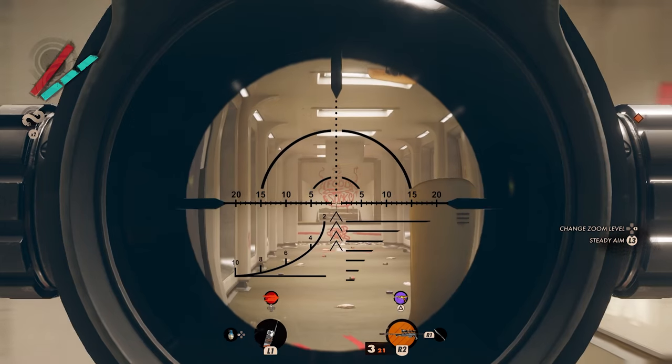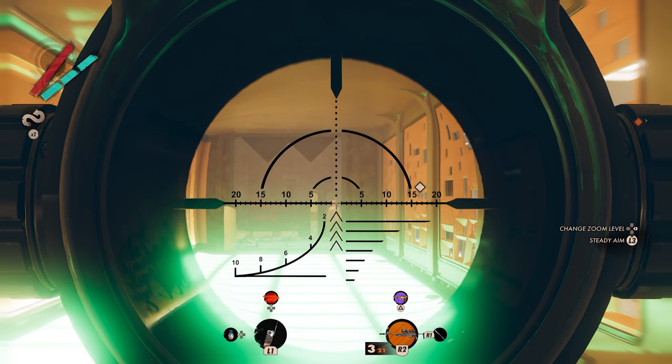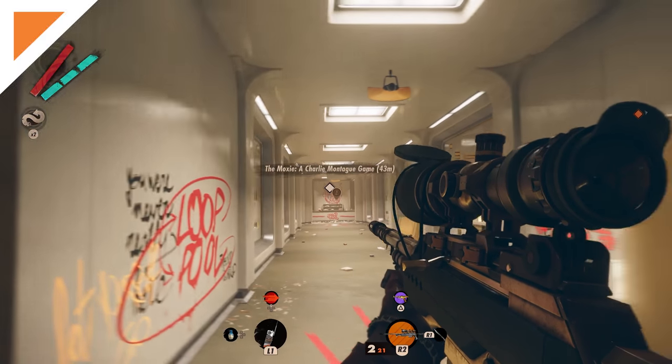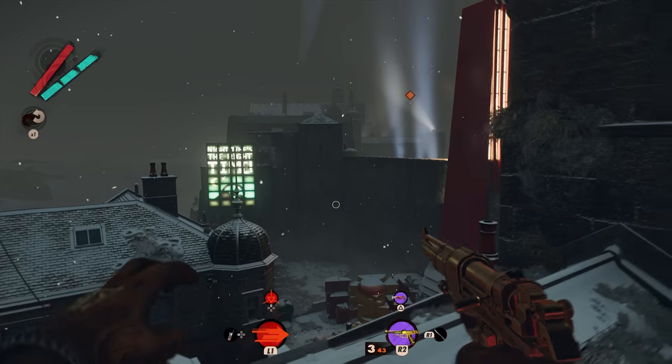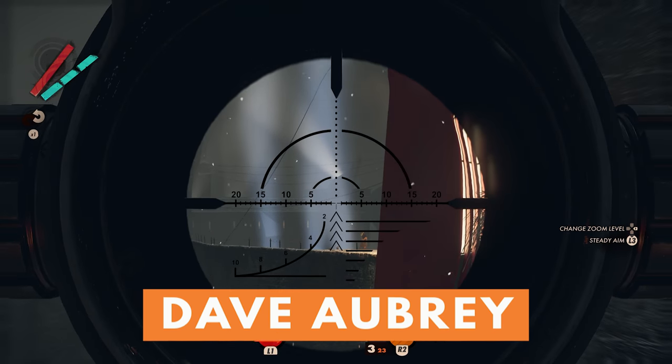Hello, this is The Gamer's Dave Aubrey, and here's how to get Deathloop's one and only sniper rifle, the Sepulchre Bretaria. The Sepulchre Bretaria is a powerful sniper rifle that can make short work of quite a few of Deathloop's visionaries.